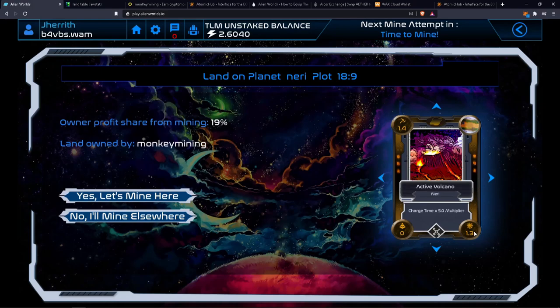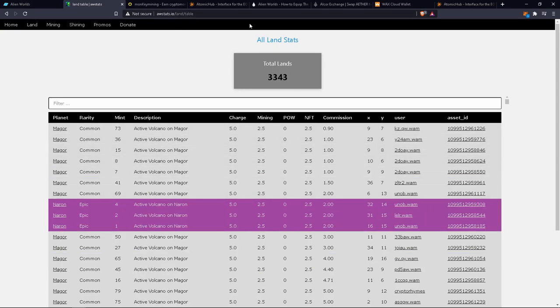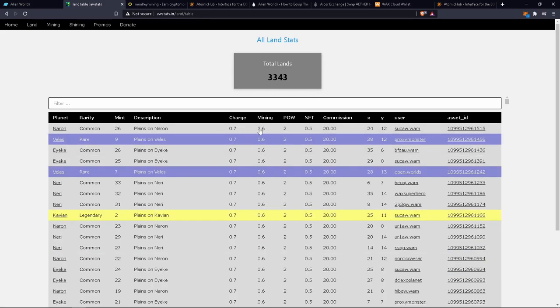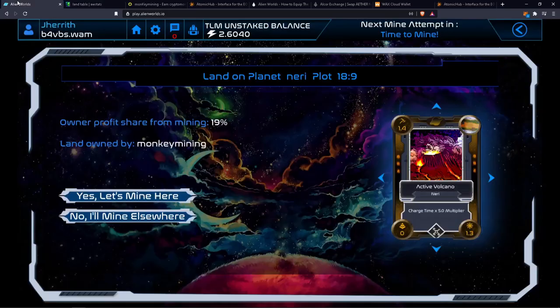The percentages are still pretty low, especially since I still have starter equipment, so I've been getting NFTs from planes and things lower than active volcanoes. If you want a better breakdown of what each item is or where different charge times are, there's a website I'll link below where you can sort. Currently there are 3,343 different lands and you can sort by highest commission, highest NFTs, highest charge times — it really depends on what you want.